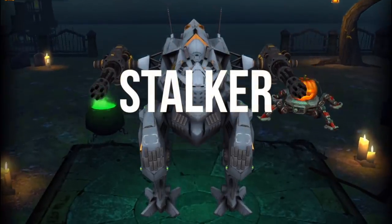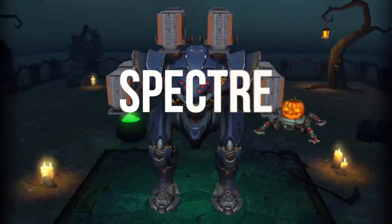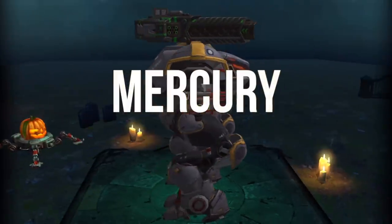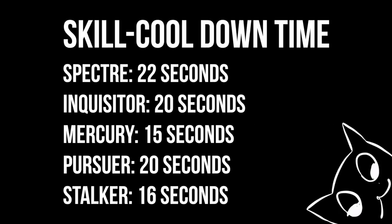With stealth bots, you really have to know when they're strongest and when they're weakest. Stealth bots are strongest during their stealth time, obviously. Here's the list of their stealth periods and their cooldown times — this is when they're weakest. Stealth bots tend to have a long cooldown period. I included this data for those who don't have the stealth bot, since those who do likely already know this.